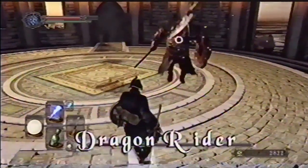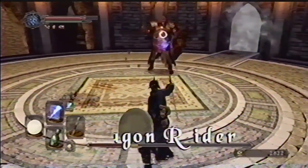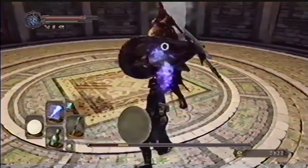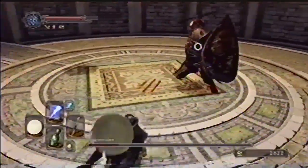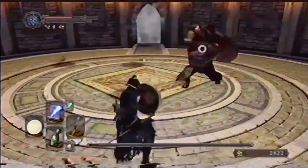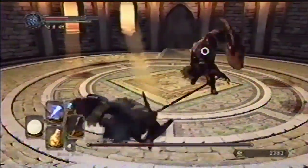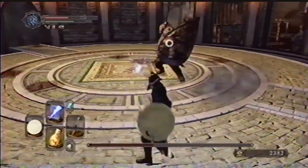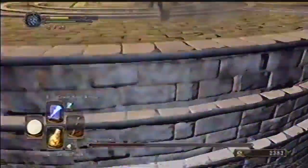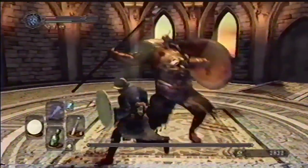Most of Dragon Rider's attacks are single slashes, but watch out for this devastating two-hit combo. Observe our game player's perfect dodge timing. Careful! There's also a rare three-hit combo. There's barely enough room for the two of you, so don't take a chance when you're too close to the edge. Lucky for you that Dragon Rider didn't ride his dragon to this fight.